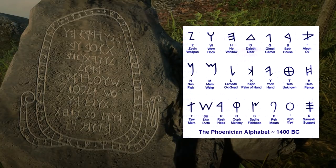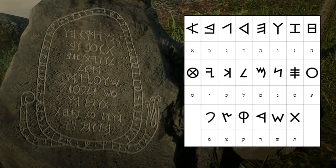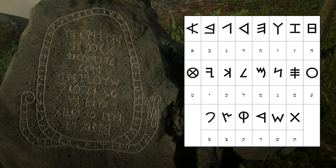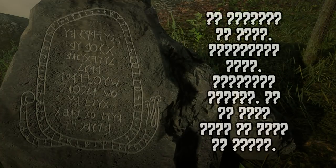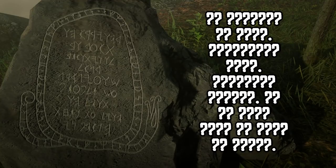I started working on it and used this alphabet right here, but some of the letters are missing — they aren't the same. Then I started using another one, and I'm like a half hour in, and then I actually found out that someone on Reddit had already solved it like nine days ago. But all the videos on YouTube didn't show it, so I was like, let me make a video about this because I really wanted to solve this thing and know what's on the rock carvings.